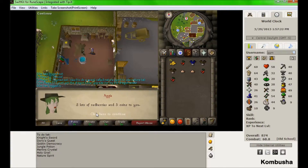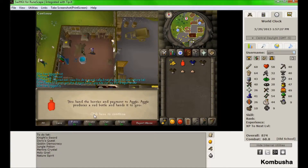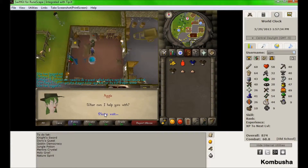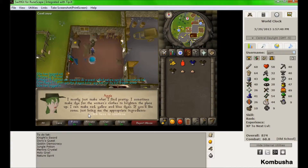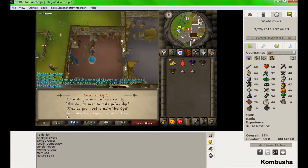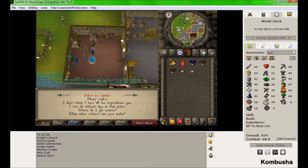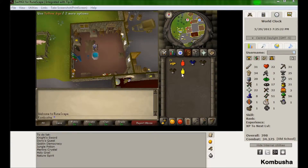Next you're going to mix the red dye with the yellow dye to make the orange dye to get the orange goblin mail. Then what you do is mix the yellow dye with the red dye to make the orange dye, use the orange dye on the goblin mail and you've got orange goblin mail.